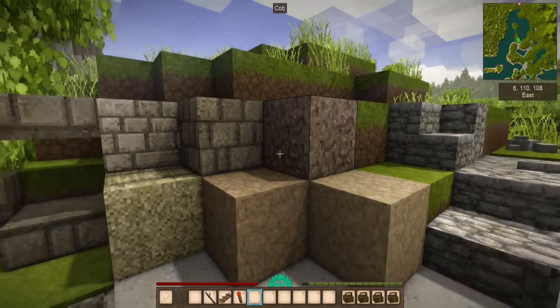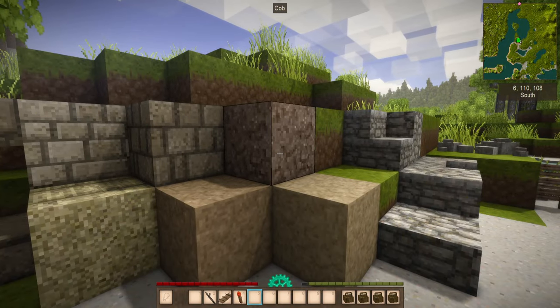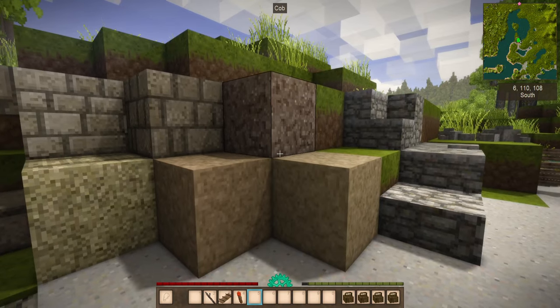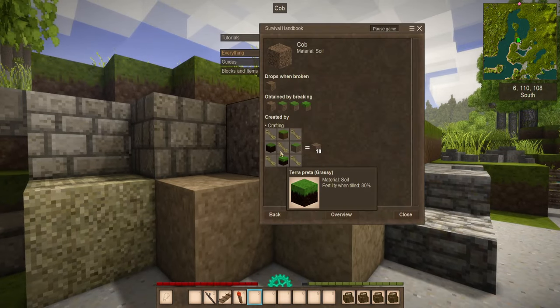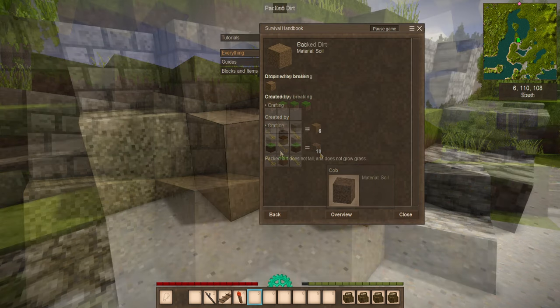If you are curious about how to craft something that's in the world and you don't know if you can pick it up or not, you can always hold down Sneak and then press H for the handbook. It will then bring up a recipe and the information for that item you're currently looking at — in this case, Cobb. Any kind of dirt plus a little bit of dry grass will get you a whole bunch of Cobb to work with.